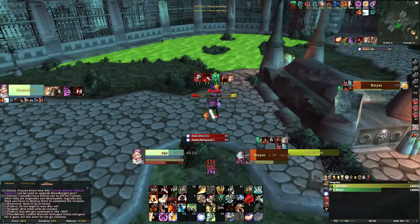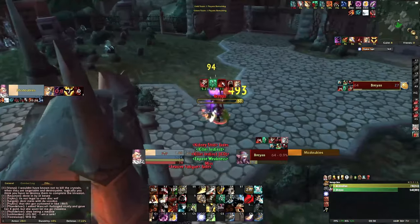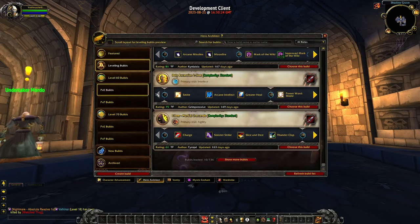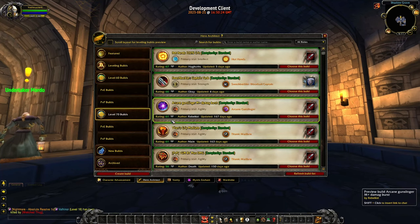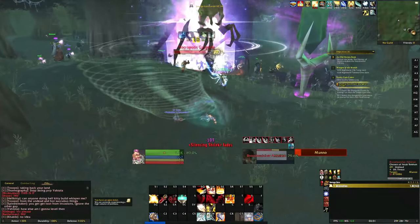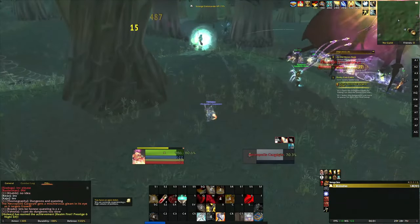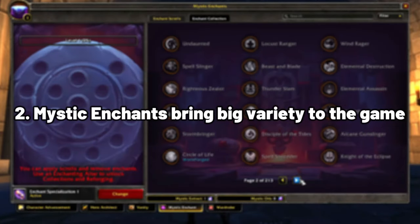If you want to copy someone else's build to get ahead of the pack, you can check out the Hero Architect in-game. You'll see upvoted builds — if they're highly upvoted, they're often quite good. People leave descriptions telling you how much DPS or HPS a build does, or how tanky it is. You can just copy that and immediately start being good. I also post videos showcasing a variety of different builds, and you can check out my Discord.